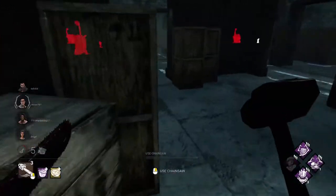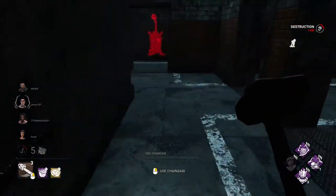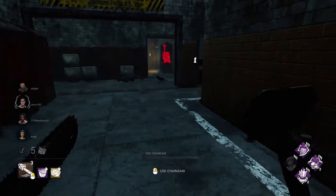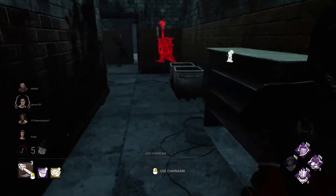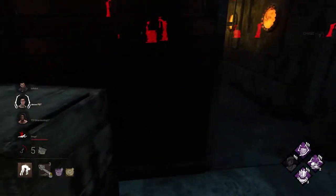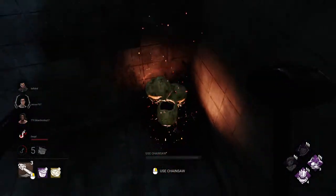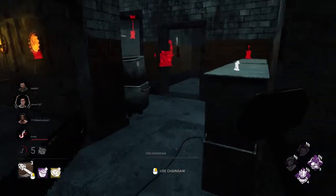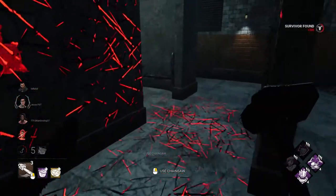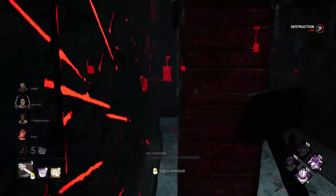I'm gonna let this person go and start building up my Pentimento stack some more. That's two stacks of Pentimento — now they have minus 30% healing and repair speeds. Get another hook really quickly. Rune's gone, but that's totally fine. That's three stacks of Pentimento — recovery speed is now decreased too. Four stacks of Pentimento. This is just disgusting. They have to cleanse four totems just to get rid of the minus 30% repair speed, after having already cleansed four totems.